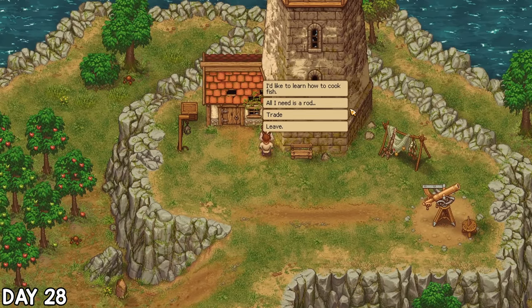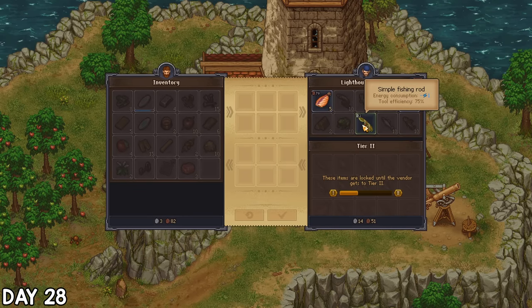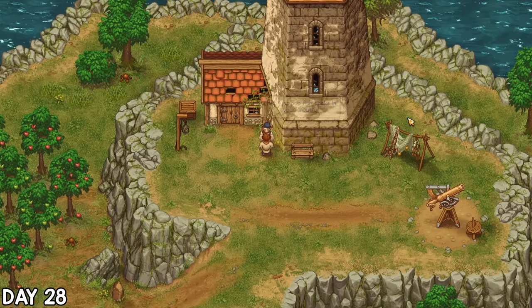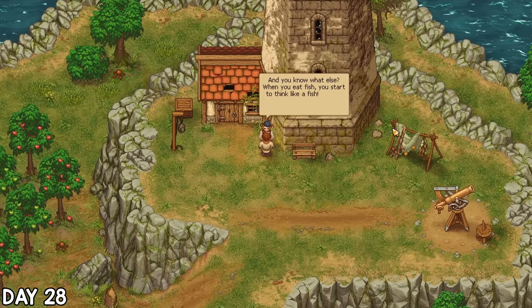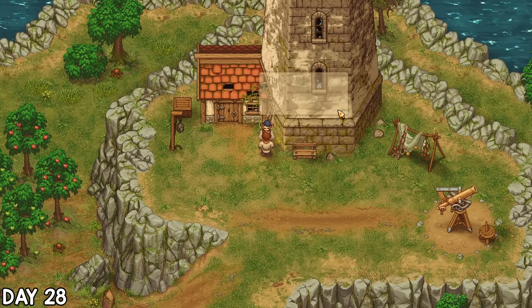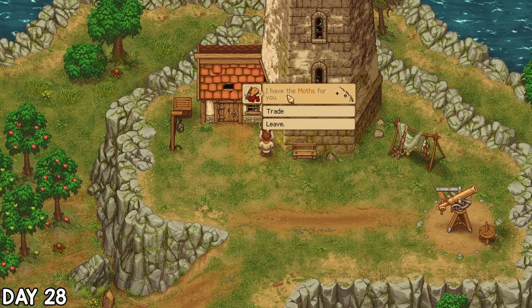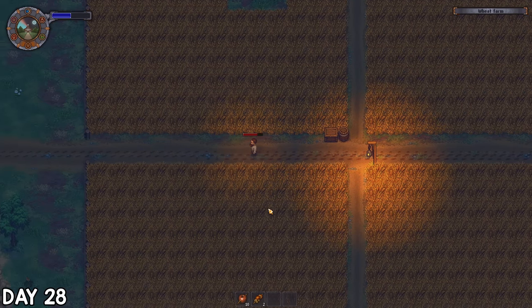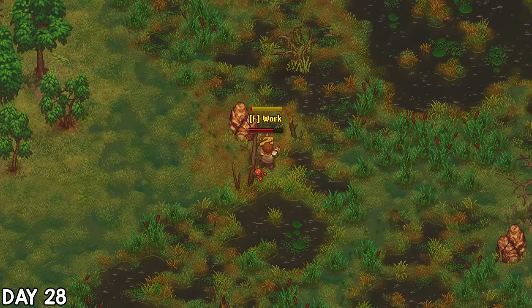I shifted my focus to fishing. By this point I realised I never actually had a rod, so I bought one from the lighthouse keeper without paying attention to his dialogue first. I did speak to him after though, and he taught me a few fish-related cooking recipes, some of which can give us fishing buffs. This is also when I found out I could have just hunted for 6 moths to get the fishing rod instead of spending my hard-earned silver, but oh well. Forgetting I had the teleport stone, I walked all the way home.